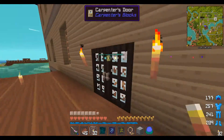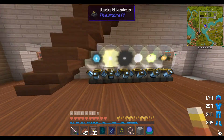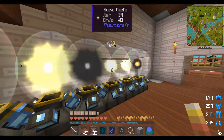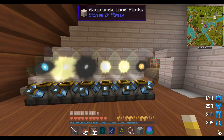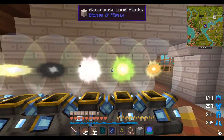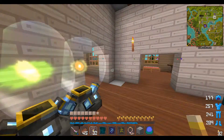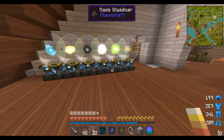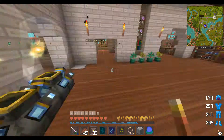I did some research in my Thaumcraft thing, and I brought a whole bunch of nodes over here - there's the one that was right outside, and there's my water one. They accidentally started trying to zap to each other, so I had to put node stabilizers on all of them. They're not exactly how they were because the thing decided to be stupid.